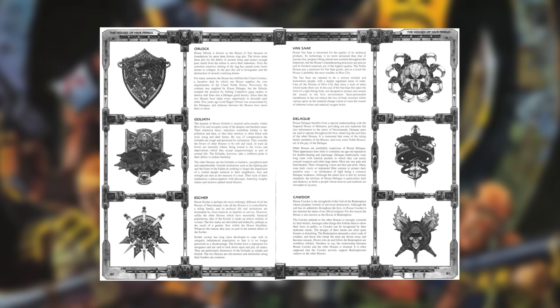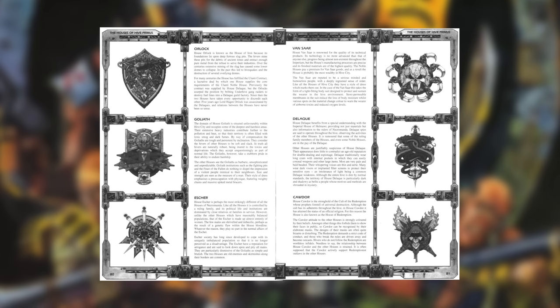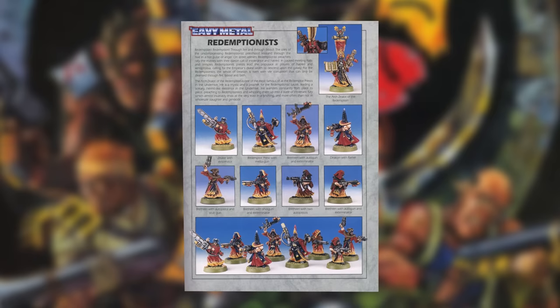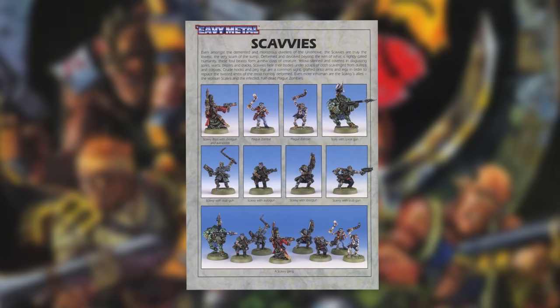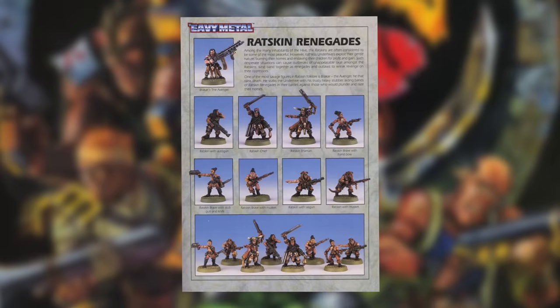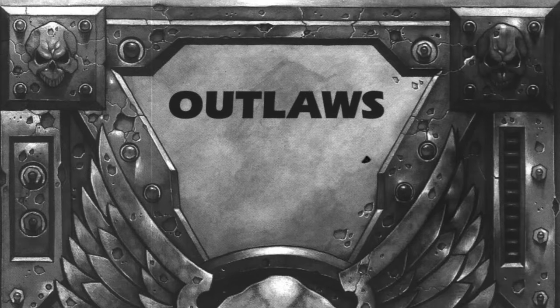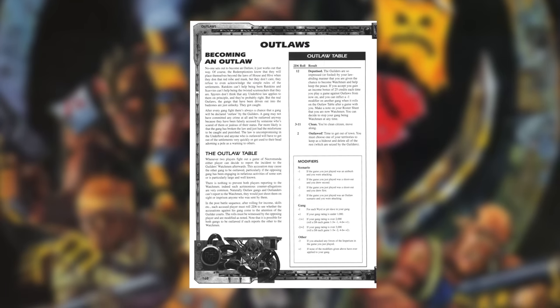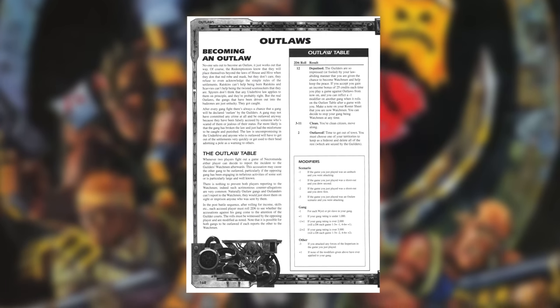The biggest thing in Outlanders is the expansion of the rules beyond the six house gangs and into some of the weirder groups that inhabit the underhive. The four new gangs — Redemptionists, Scavvies, Ratskin Renegades and Spirers — are all considered outlaws in the underhive, so the book starts with the rules for outlaw gangs. Becoming an outlaw is relatively simple: after a game, players could report each other to the watchmen, and the accused player rolled 2d6 on the outlaw table.